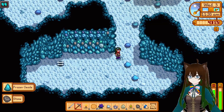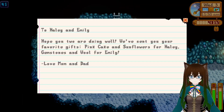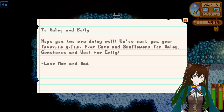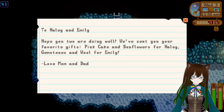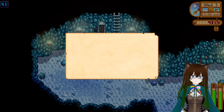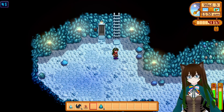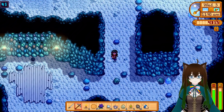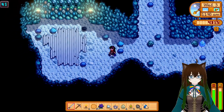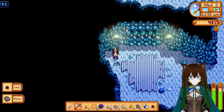Oh hey, frozen geodes, that's cool. A secret note: To Hayley and Emily, I hope you two are doing well. I have sent you your favorite gifts - pink cake and sunflowers for Hayley, gemstones and wool for Emily. Good to know. Oh okay, that's a waterfall - that's in town somewhere, isn't it? I'll have to do that when I go back there.